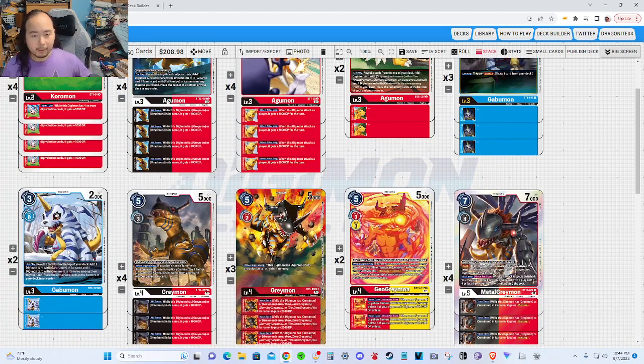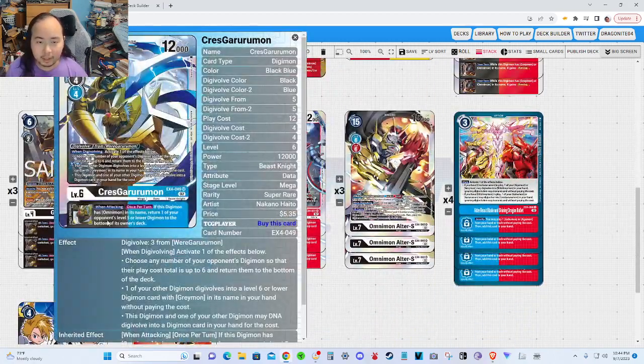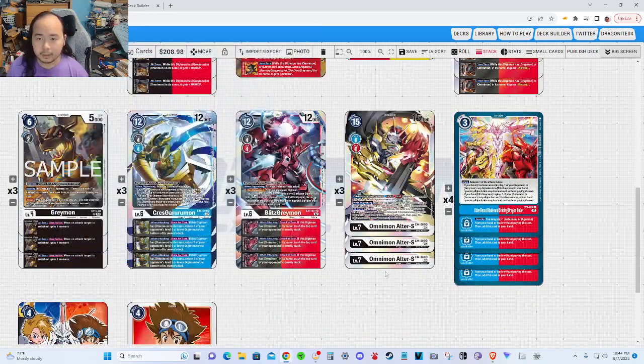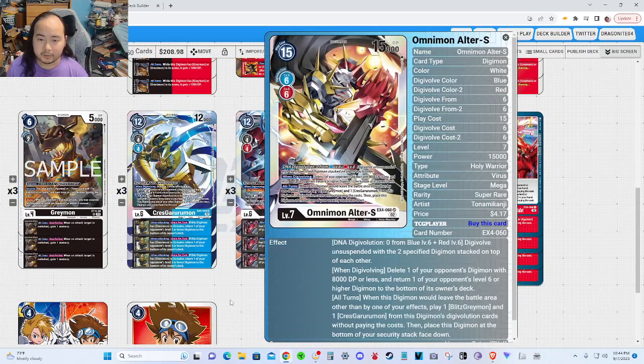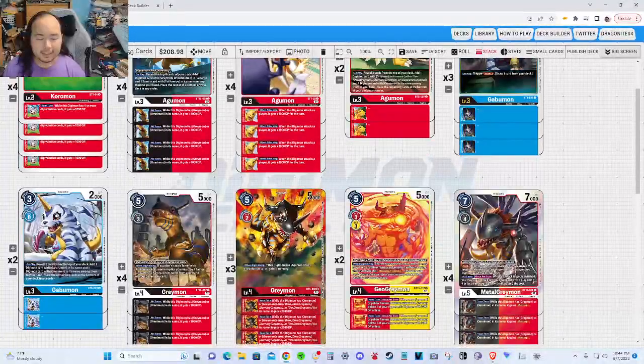The BT-5 GabuMon is at a lower count because I don't want to bottom-deck a GreyMon I might need. But basically it has the same effect as the BT-5 AguMon in reverse — instead of adding a GreyMon card, you add a GaruruMon name card, plus one OmniMon to hand. This card is more useful when you're about ready to DNA Digivolve and you're just missing the Crest GaruruMon or OmniMon Ultra S.